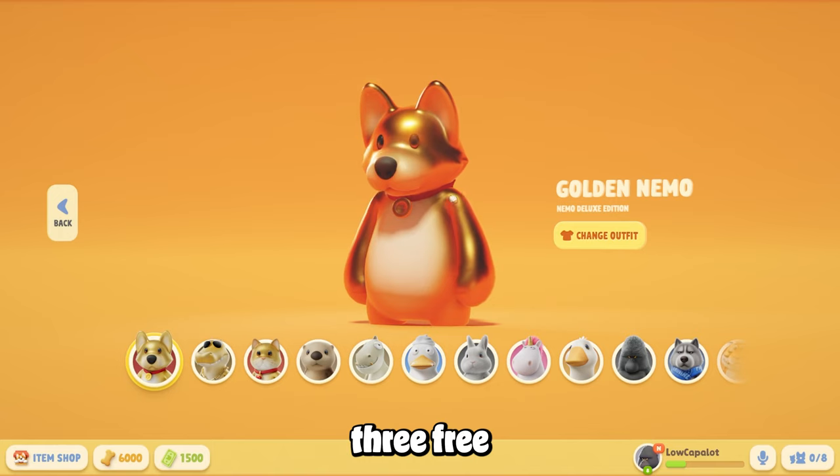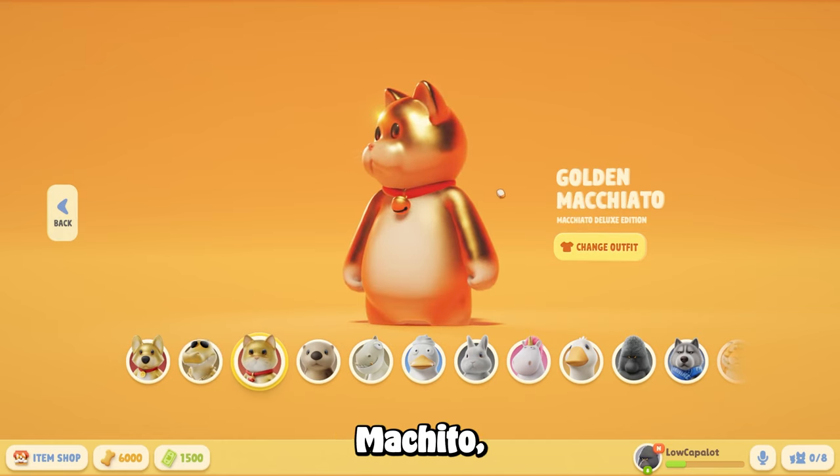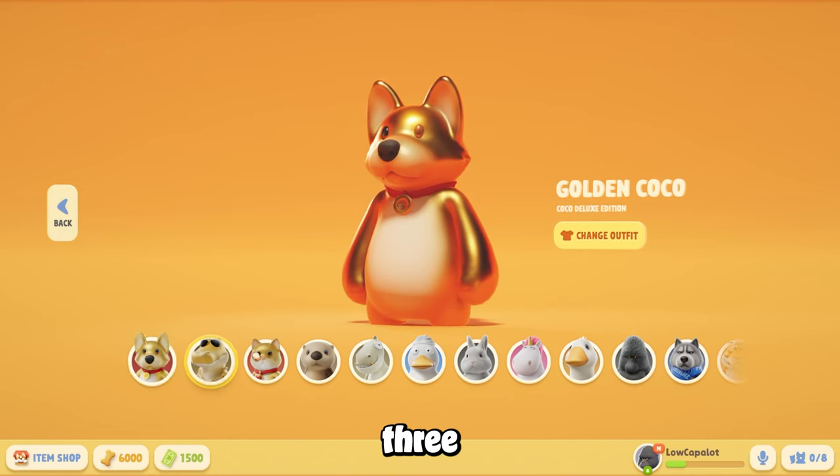So if you wanted three free golden skins after buying the deluxe edition, you got them: golden Nemo, golden Coco, and golden Machato — however you say that — and all three come included.